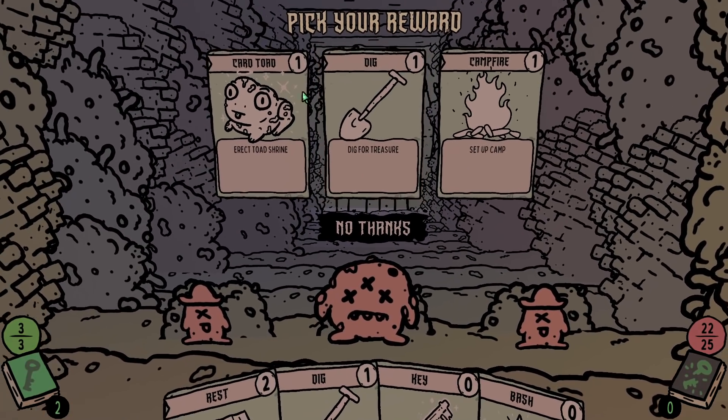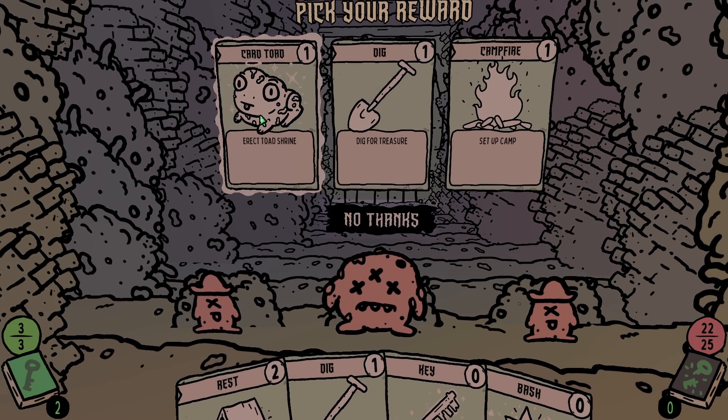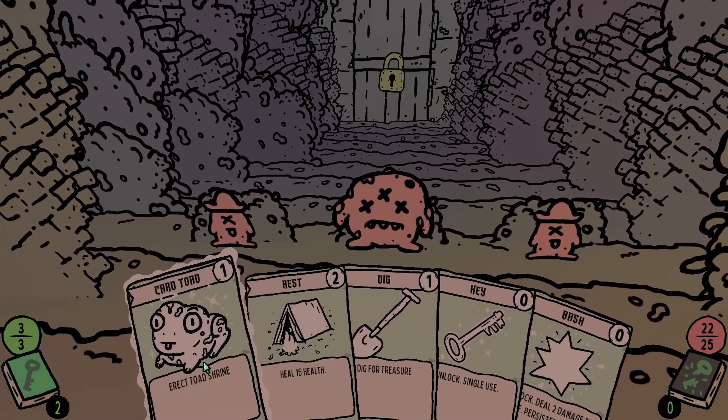We made a toasty. What do we got here? Pick your reward. Card toad — erect a toad shrine. So in the dungeon part, you unlock cards for the combat part; in the combat part, you unlock cards for the dungeon. The dungeon part you unlock cards for the fights. That's very cool.